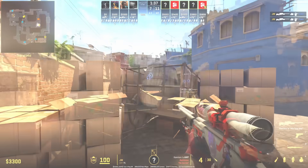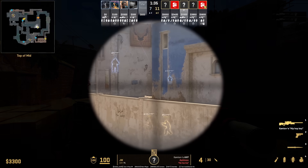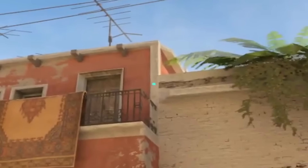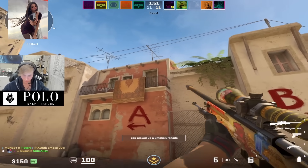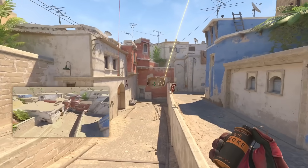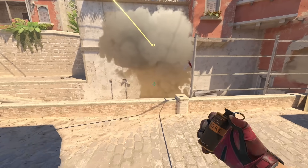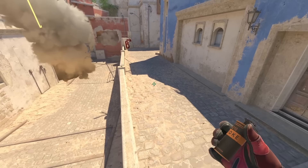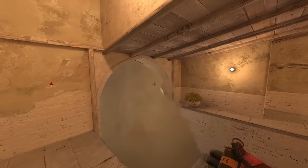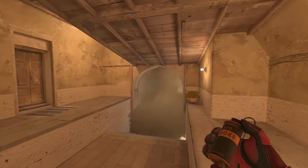One way to counter that is to have an AWP posted on that position like JW did. Mozzie B split nade: stand in front of the trash can for the window smoke, aim here, hold D, jump throw. Then fall back into the trash can and use a scope to smoke bottom connector — aim there, jump throw. You're going to see the smoke lands on top of bottom con on that ledge, and the connector smoke gives you full cover from A as well as connector to go up catwalk alongside the window smoke.